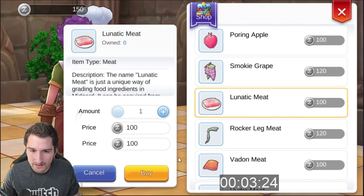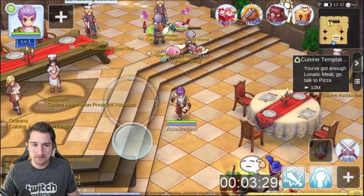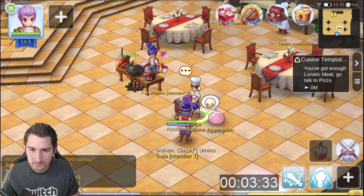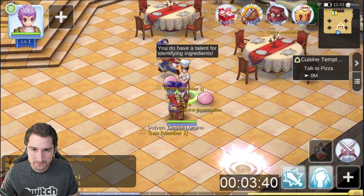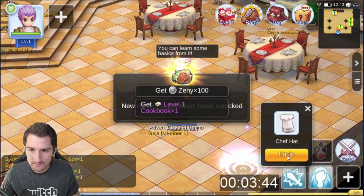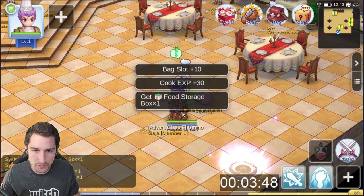You keep going until you get the next Chef's Eye, which we're going to have to sell again. Primary ingredients — it's Lunatic Meat that we need now. We can only afford one of them. Go back, talk to him. Cuisine Temptation — a second time, yes — and a third time, because he's so annoying. Now you've got a cool Chef's Hat, so make sure you put it on.